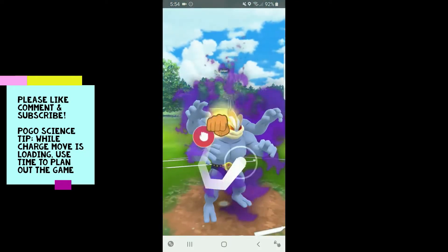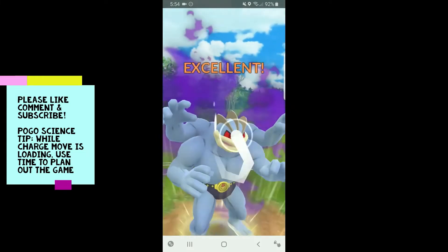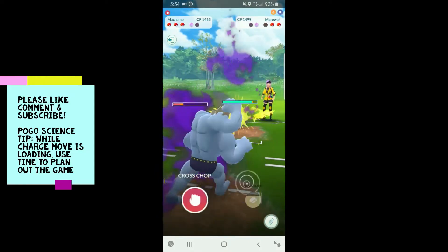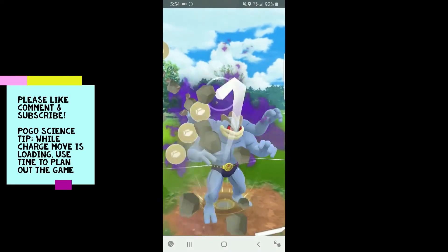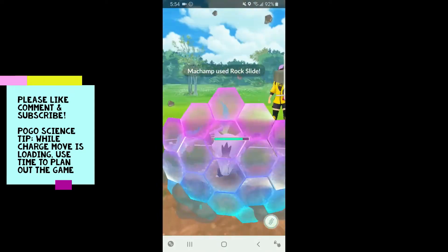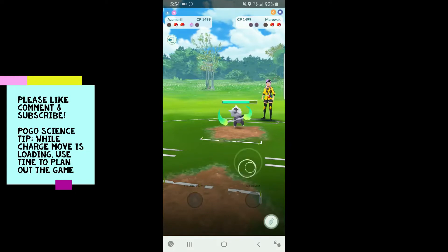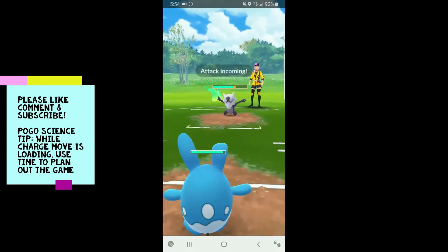Machamp is a favorable matchup against Meganium. If they double shield, I will probably return the favor. They don't — sweet. We can try to get to this Rock Slide, which would be beautiful. These Rock Slides will almost one-hit KO the Alolan Marowak, which is huge — this will force a shield you would think. They have a ton of energy but I keep that in mind, and we definitely need to make sure it avoids the Ferrothorn.